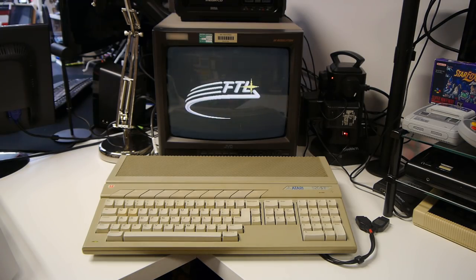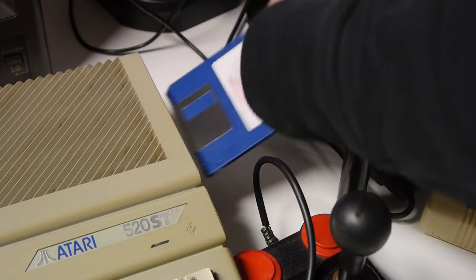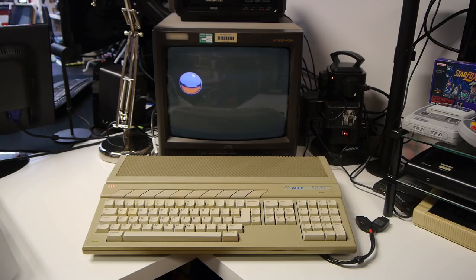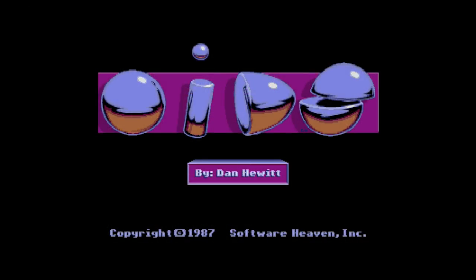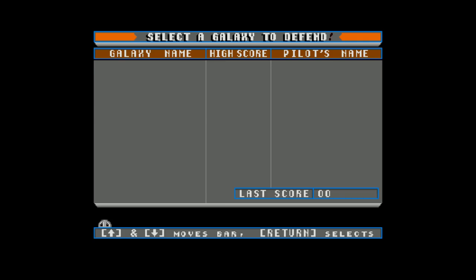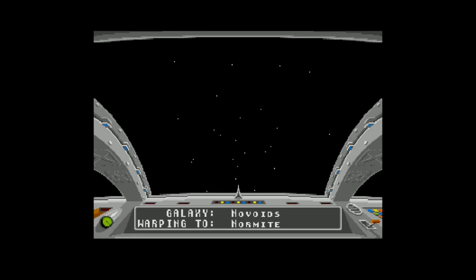After listening to the soothing sounds of the ST floppy drive, we're presented with the FTL logo, followed by a request to make the disk writable. Somewhat filling me with anxiety, but it's just for the game to save maps to disk if required. We then have the OIDs title screen, with a bouncing eye dot and some rudimentary reflection effects. From there we have the menu screen, offering us the option to change our keyboard configuration, which is unnecessary due to the exceptional placement of the default controls. We can also edit our own galaxies, or simply pick from the list of predefined sectors to explore.